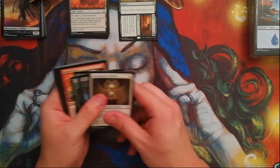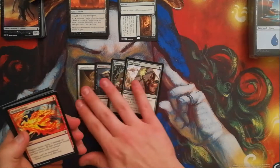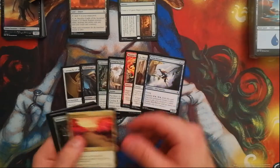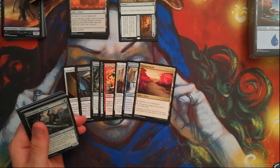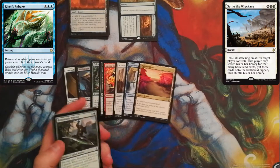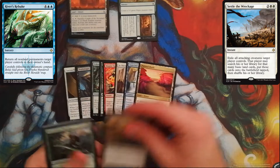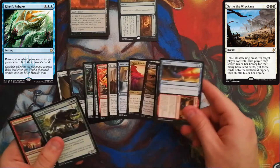Let's go through this pack — nothing super crazy. From the Worlds information, some of the cards you guys should be looking to invest in and get would include River's Rebuke and Settle the Wreckage — the white card that costs four that exiles all attacking creatures. I think that card's pretty good.